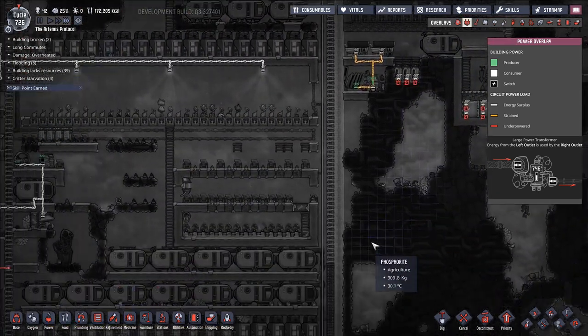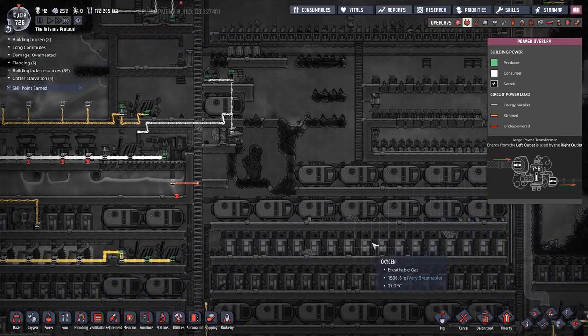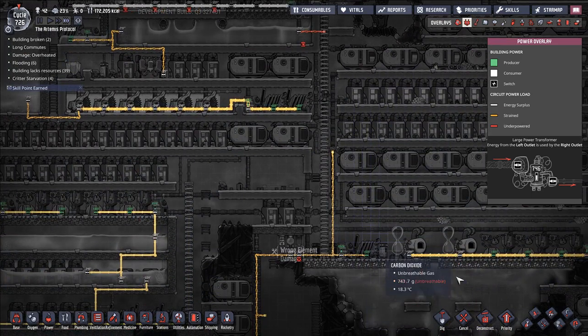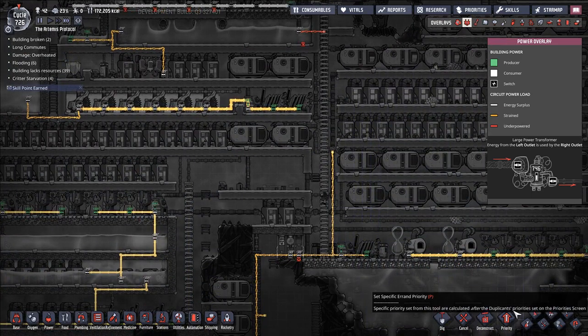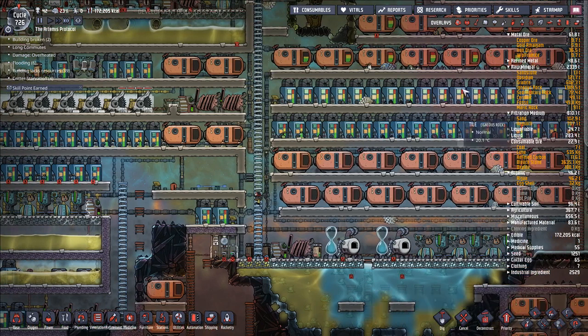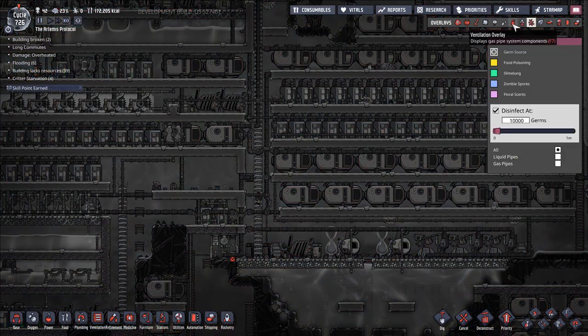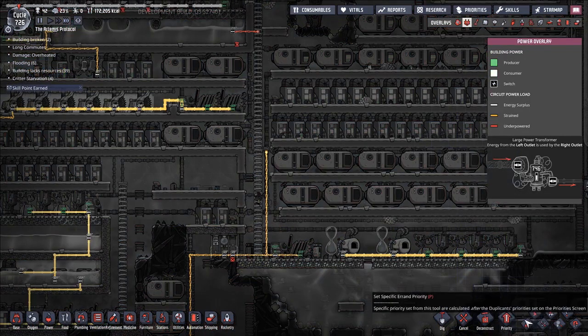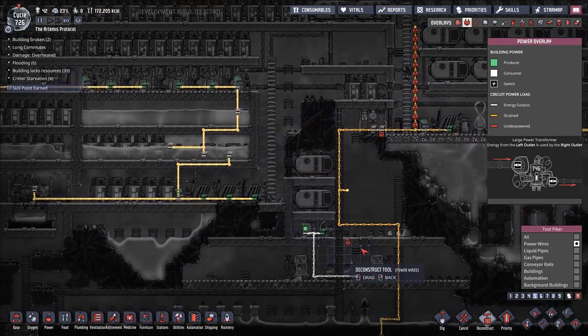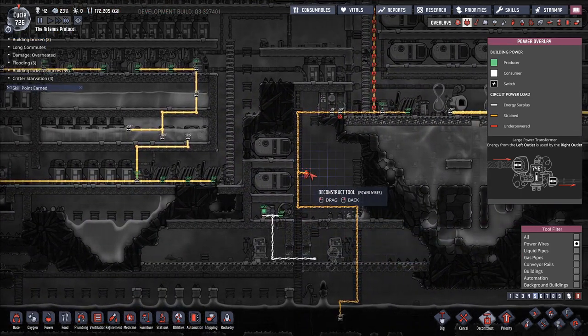Some people will say 'give me any three duplicants and I'll go with it,' and that's fine. But I think there's a decent number of us who would like to see, at least for some playthroughs, the ability to customize your duplicants starting out. We don't currently have that ability, and it's a little bit of a pain — it's just a lot of clicking for not really any sort of gain.